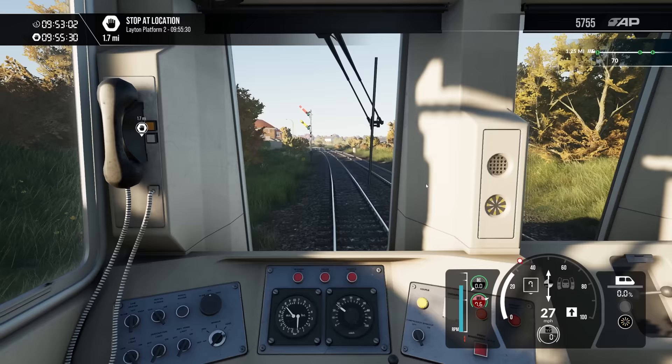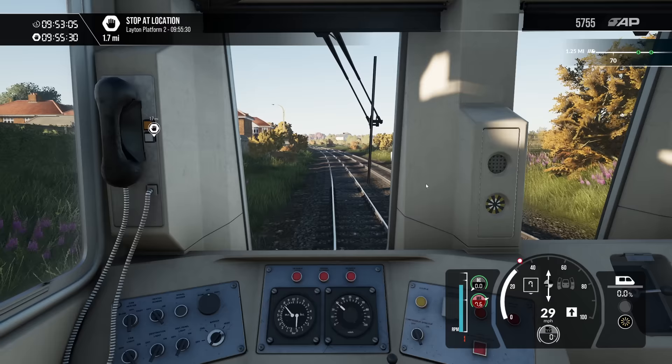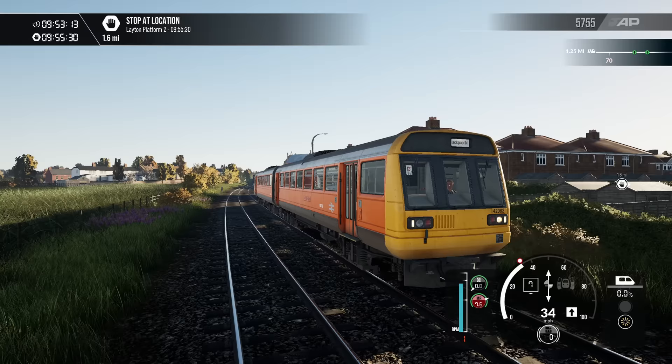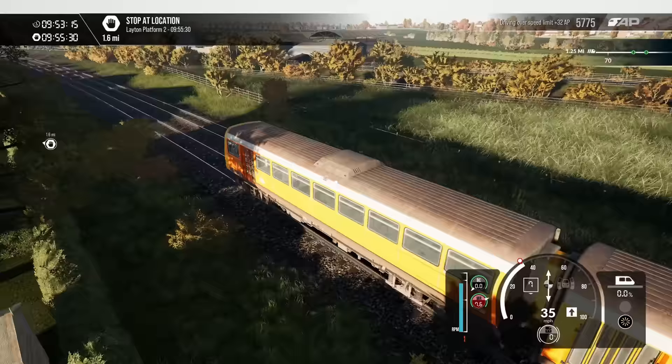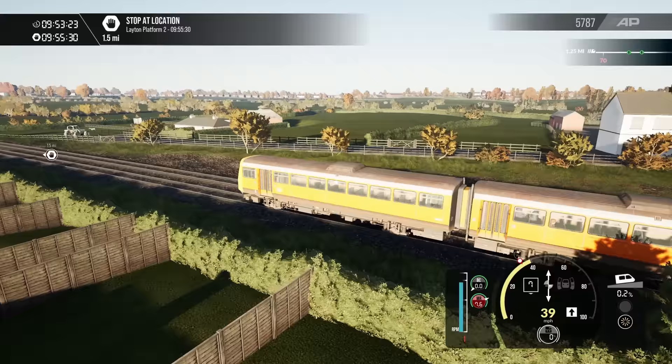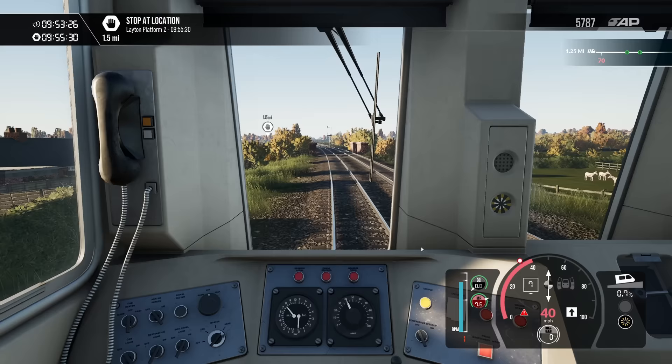Layton, 1.7 miles. Oh, look at that old street light there — that's ace. Looks like it's made out of concrete. It really is such a pretty route. I want to spend a lot of time — I mean, you've got to drive it from the cab obviously — but I just want to spend a lot of time looking around like this because it just looks awesome. It's a really pretty route.